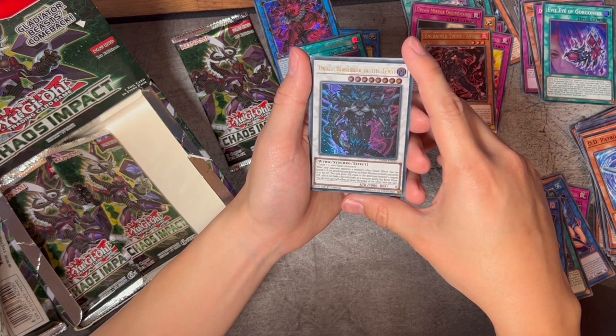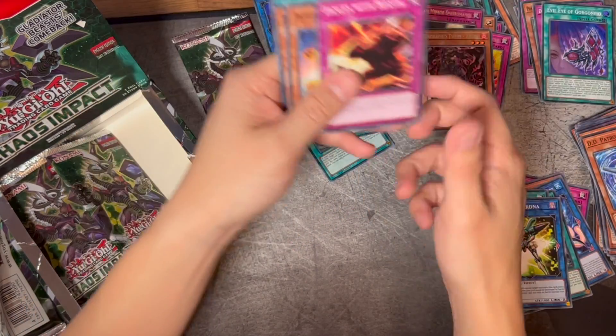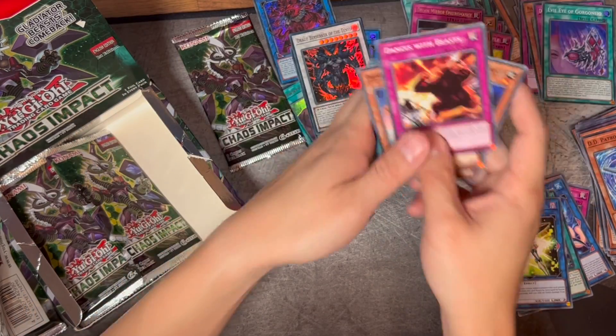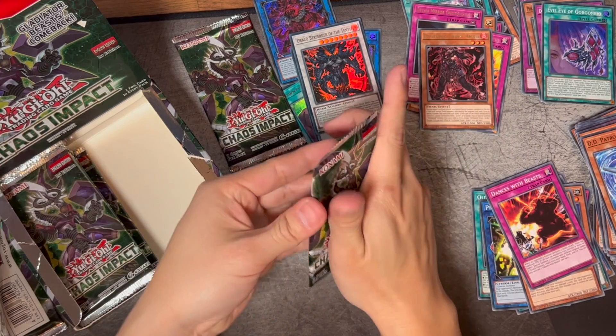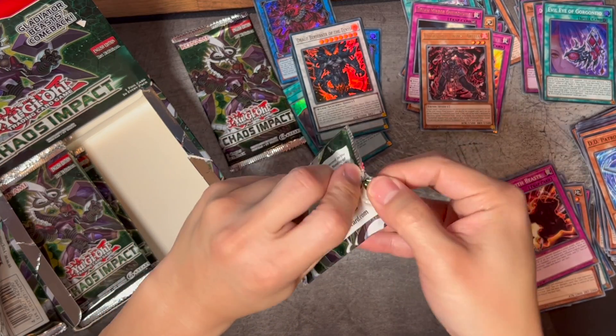Protocol Gardna, Unchained Twins Aruha, and a Draco Berserker of the Tenyi — Ultra Rare! This is a very nice looking card, I think it's like three or four bucks. A good-looking card; I'll take it. We're filling out the collection too.